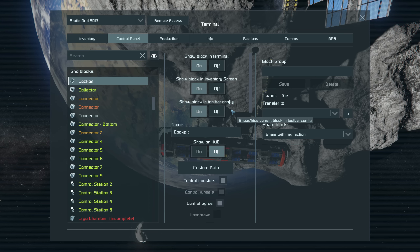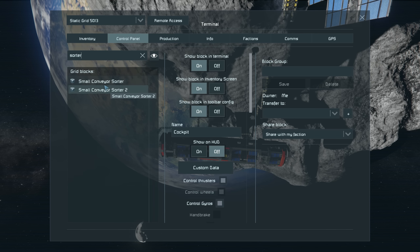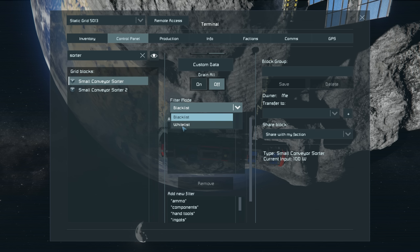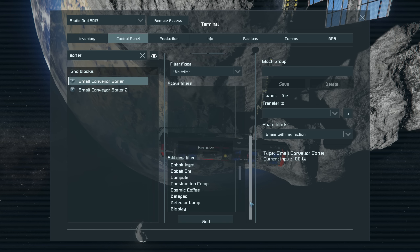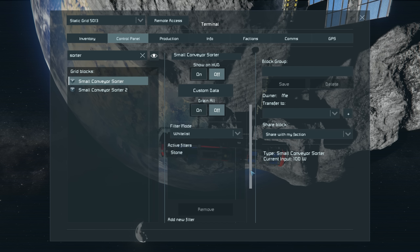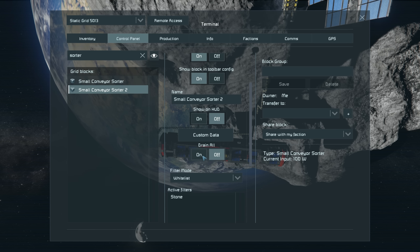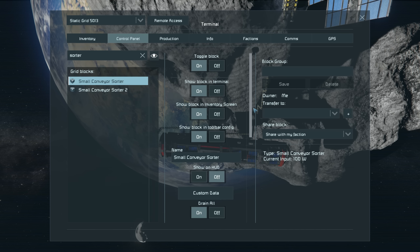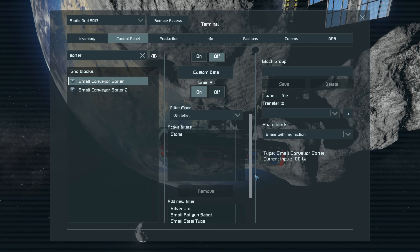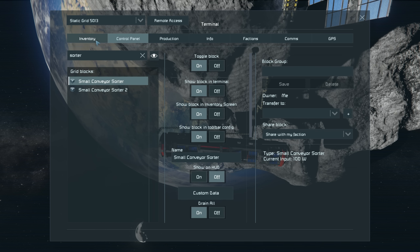Let's jump in the cockpit and find our sorters. We're going to set these to whitelist stone — filter mode whitelist, find stone. I've set them both to stone and set them to drain all. What that means is only stone will pass through those sorters; everything else is on the blacklist.